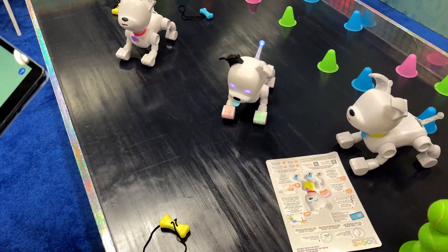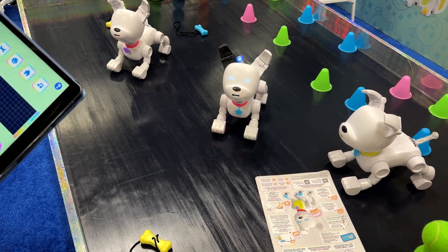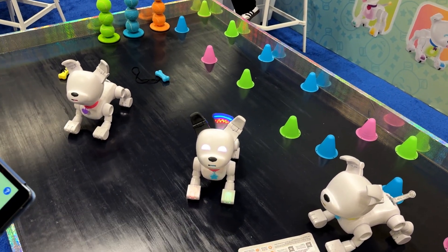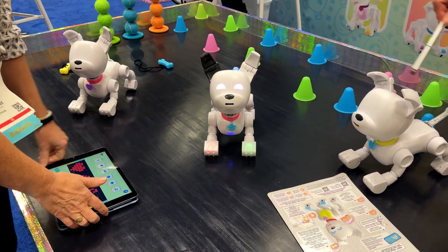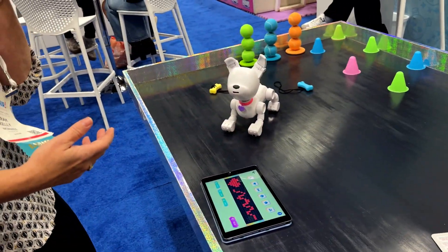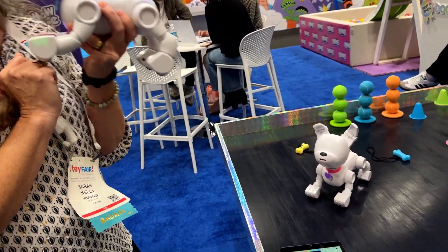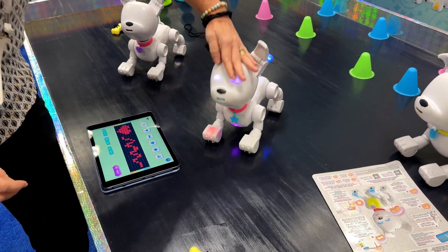You can also draw, so kids who maybe can't write yet but want to customize something on the tail could draw — and then it plays in the tail. There's lots to do and lots of interactivity even when it's not asking to be pet. It's still going to react. There's a sensor — he knows when he's picked up. Lots of sounds, lots of love.